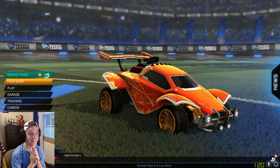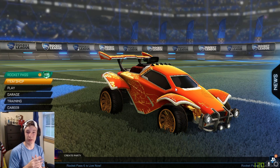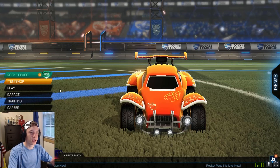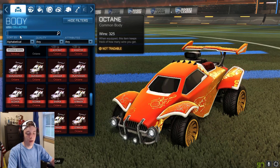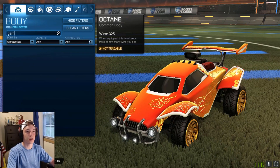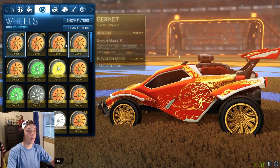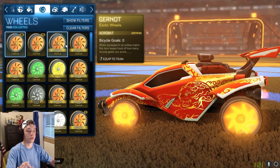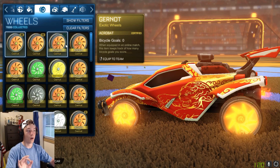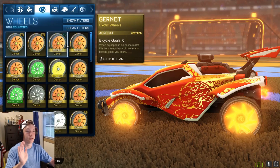So apparently the Reactor wheels, the Gernot wheels, and the Ragin wheels have been changed in the game files. I don't really know if this is actually real or not. Oh wait, that's the car body. Okay, so Gernot — oh my gosh. Gernots glow so much brighter than they used to. Whoa, this is actually legit. I thought I was totally being fooled.